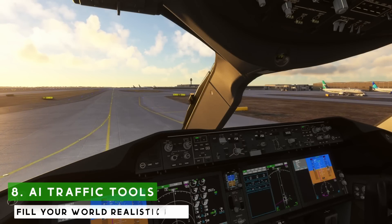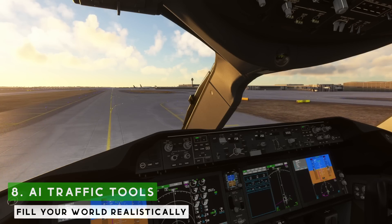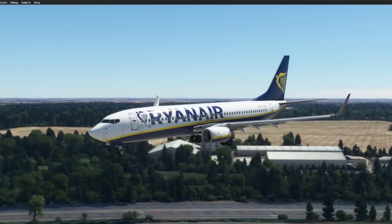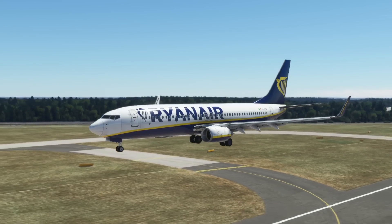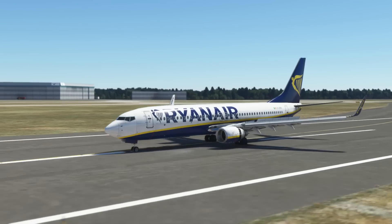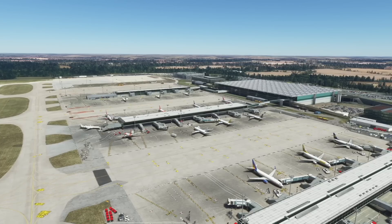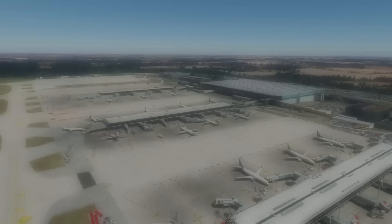Moving on to AI traffic — there is absolutely nothing like flying into an airport in Microsoft Flight Sim with some company airliners at the gate to pull up next to, or some aircraft to dodge in the sky upon departure. For freeware I would recommend without a doubt FS-LTL, and for payware I would recommend JustFlight's FS Traffic. FS-LTL is where it's at right now — they've recently added general aviation traffic, making the skies feel more alive. Both are currently PC only, but JustFlight are moving FS Traffic over to Xbox as well.